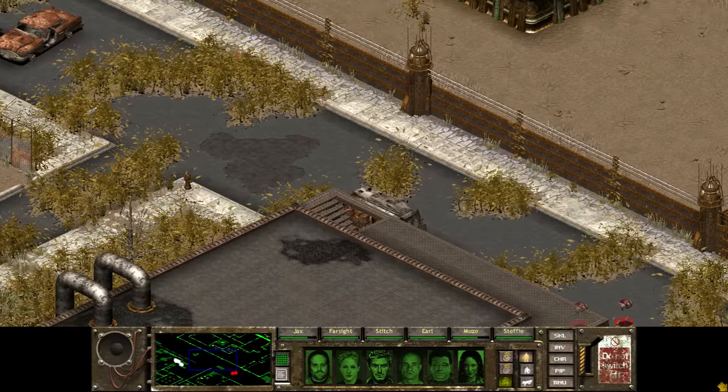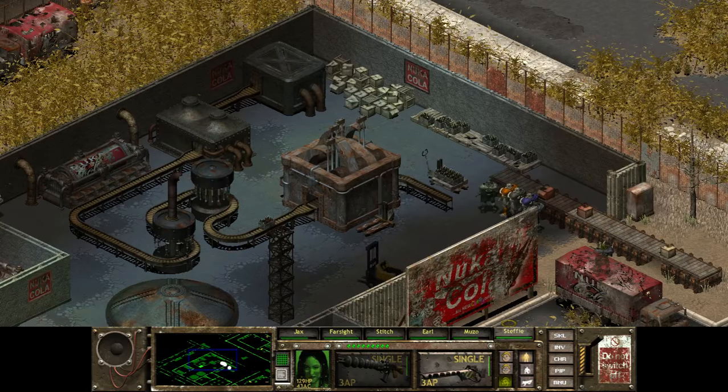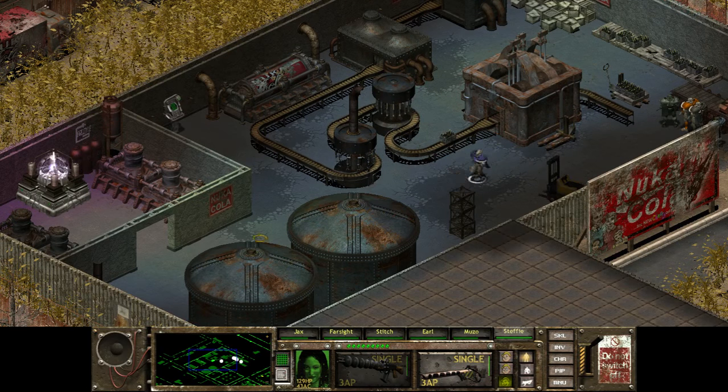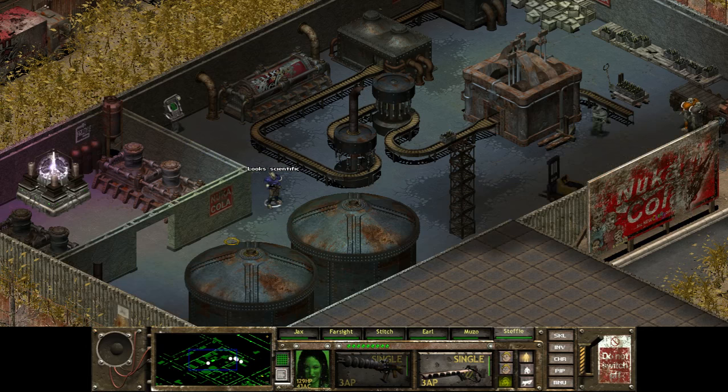There are enemies at the main road — hoverbots. So you're going to stay over there and I'm going to send Steffi in. We got a bunch of Nuka-Cola. Everything seems to be more or less peaceful around here, although I don't think that's going to last too long. There's a terminal — it's going to look scientific. Let's see what happens here. Looks scientific — yes, I told you.